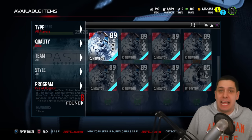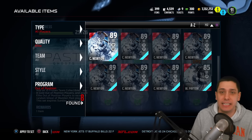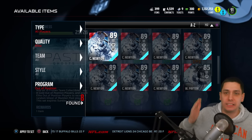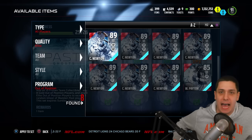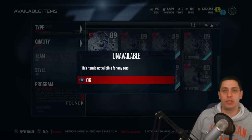The problem that we have here is that this item is not eligible for any sets. It does not indicate that anywhere on the set at all. It says any elite out-of-position player. Is Cam Newton halfback 89 overall not an elite out-of-position player? Answer me that question, EA. It is, indeed it is. So why is it not eligible for any sets? That makes absolutely no sense.